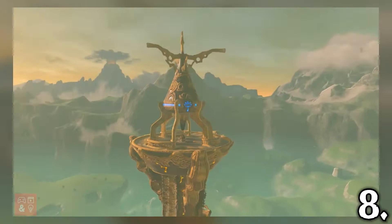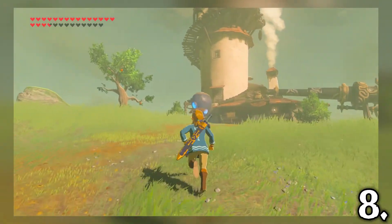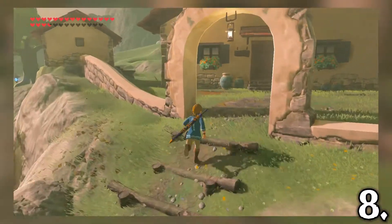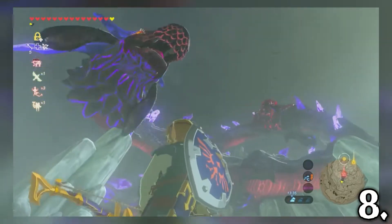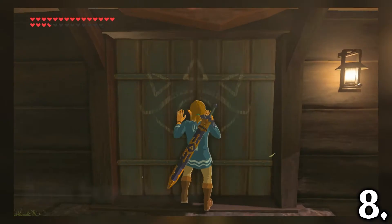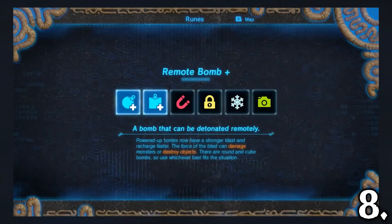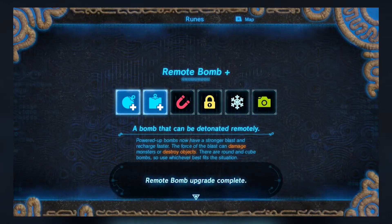The Hateno region has so many memorable locations, from Hateno Village to Mount Lanayru, from the Ancient Tech Lab to Eventide Mountain. Even though I'm more of a Kakariko Village person myself, Hateno Village is a lovely place. The fight against Naydra atop Mount Lanayru is my favourite boss fight in the game. The Hateno Ancient Tech Lab is home to Purah and Symin, who are both great NPCs, and Purah giving you upgrades to all your runes at the start of the game is just the cherry on top.